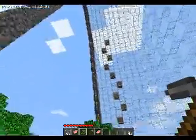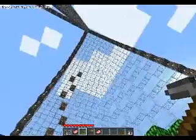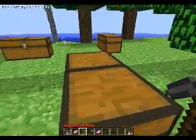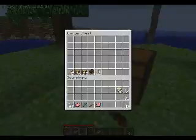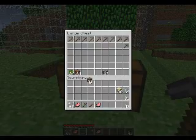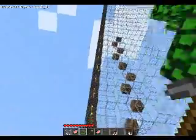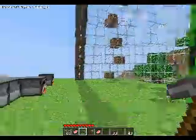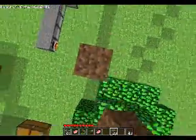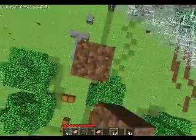Oh my god, I missed a spot. I'll have to build a scaffold to go back up there. I put torches everywhere. I built a scaffold — it should be 30 blocks tall, the entire thing. I forgot to count. I put torches everywhere on the cobblestone, just because it looks awesome. Turns out I missed a spot on this one, so I'm building a scaffold back up to the top to add that in.